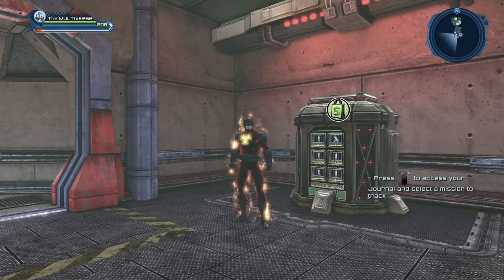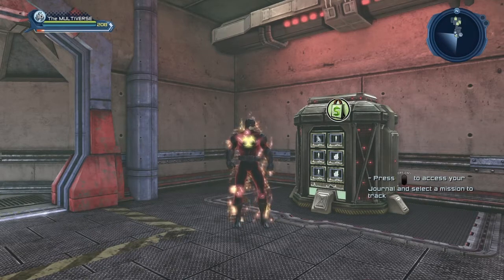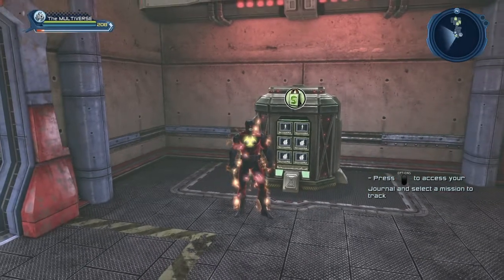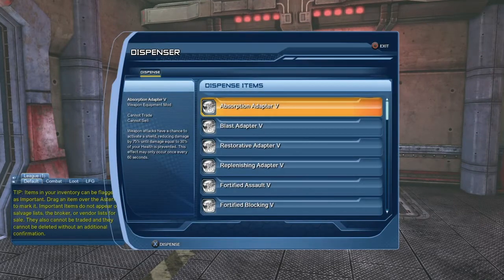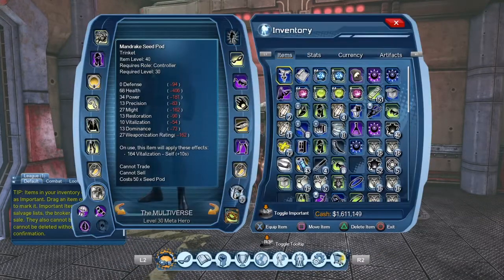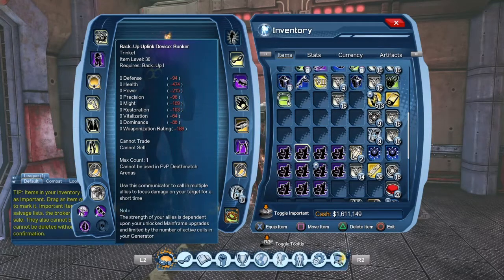Welcome to Multiverse. Today we're going to take a look at the various backups that you can get with your various layers. If you purchase a layer you should be able to find the appropriate backup in your layer dispenser. Even if I look I won't be able to see them, but basically in here you would see all my backups — I have them all in my inventory, which is why you're not seeing them right there.